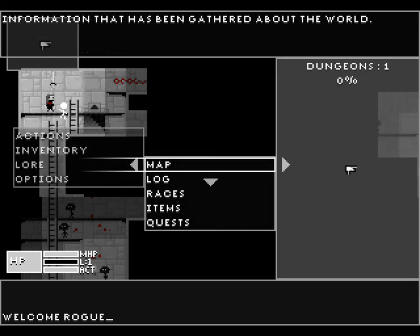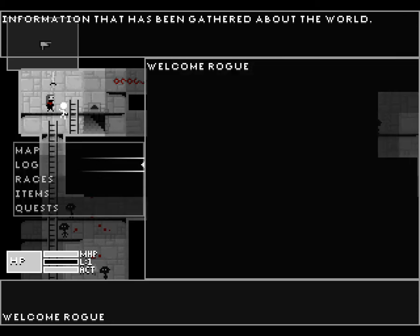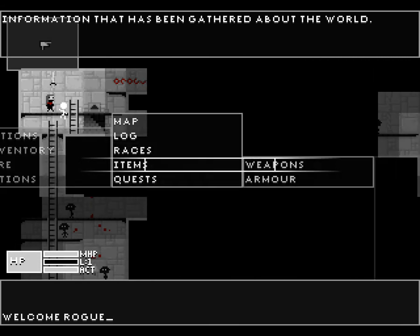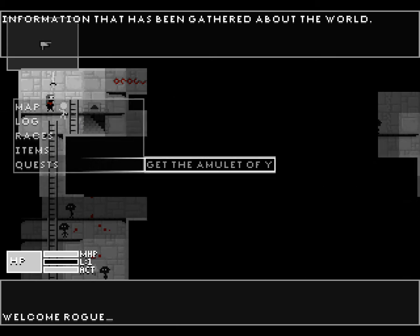There's lore, our map, a log of everything that's happened so far — this is the equivalent of control-P in DCSS. Possible races — right now we only have the rogue, who can backstab and search better than most. We have item information and quests. Our only quest is to get the amulet of Yendor. If you've ever played NetHack, same goal, and that's going to be significant.